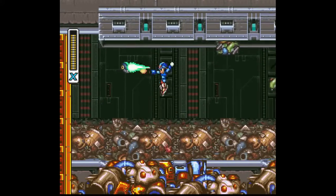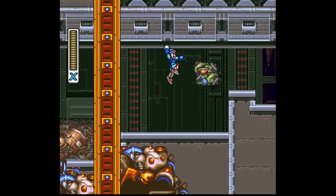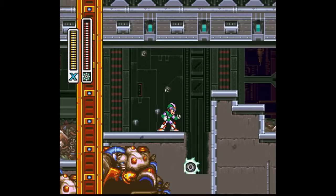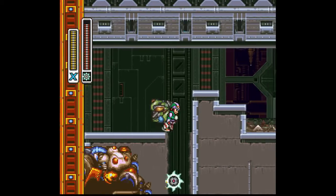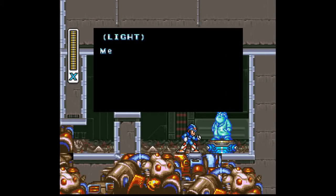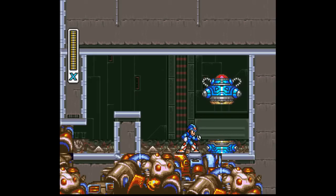If memory serves well, Wheel Gator's power here should lead to something. What that something is I really don't remember, but here's hoping. That is something - oh yes, that's definitely going to be something there. So, Mega Man X, enter the capsule. It's not very cheery. This enhancement will modify your body armor - with it you can absorb damage and transfer it into explosive weapon energy. Oh, that sounds like fun. Now I've got nice little armor stuff there.